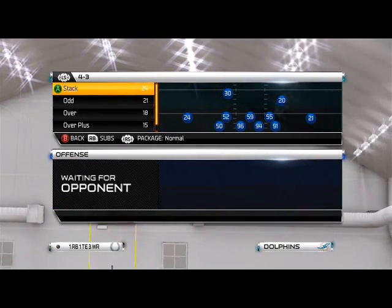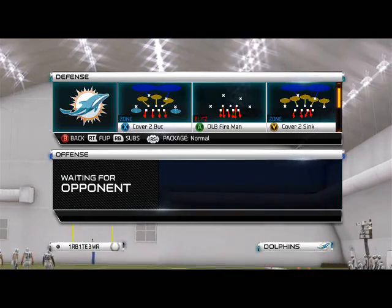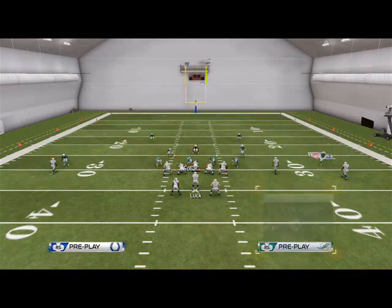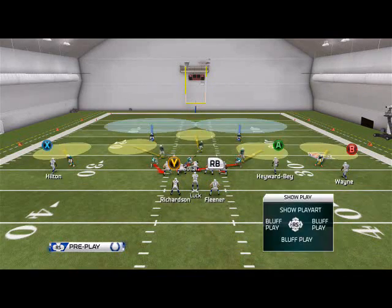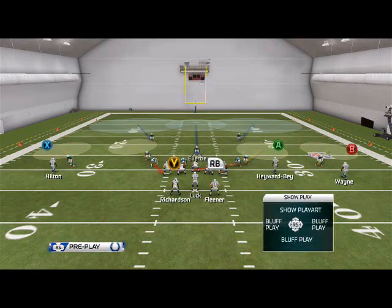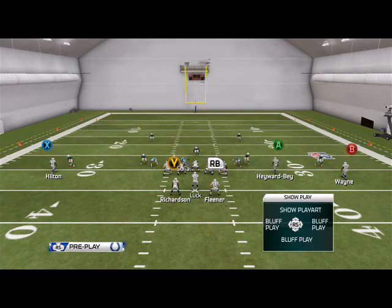One of the things I like to do with the 4-3 stack is run more of a Tampa 2 style. Cover 2 sinks is going to be my base. From the linebackers, I'm going to drop my middle linebacker into a deep blue zone and shade my coverage out.